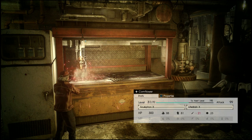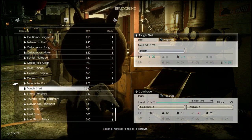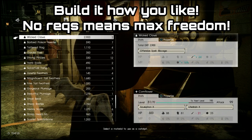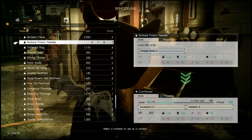Once you've reached level 30 on the Petrified Disc with any combination of materials, it will remodel into the Cornflower. When it reaches the Cornflower, you'll get an extra 40 levels on top of it, so its max will be level 70. There are no requirements to level it up — you simply put whatever items you want into it.